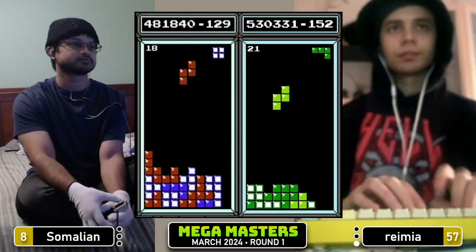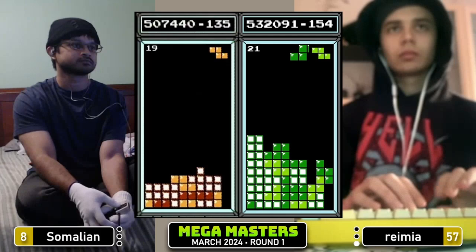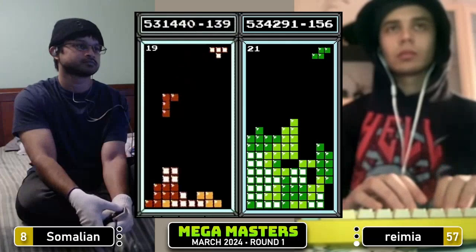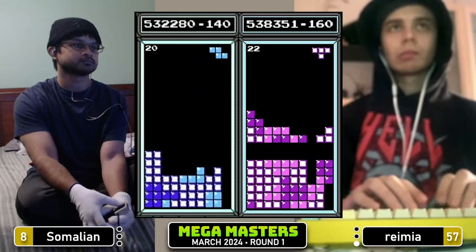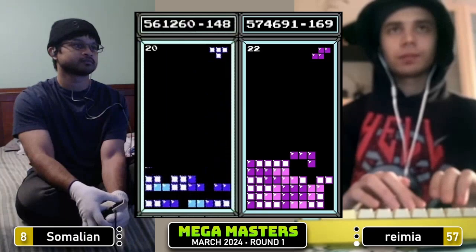Somalian can catch that actually into transition if he gets one more Tetris here. Somalian waiting and waiting, gets the Tetris eventually, 505. Transition on his side. Ramir set up for a dirty Tetris in column 8 — he's gonna have to burn that down. He's committing. Takes another double. He's not getting the bar. Has some burn options. Triple into the Tetris — nicely done from Ramir, 574.